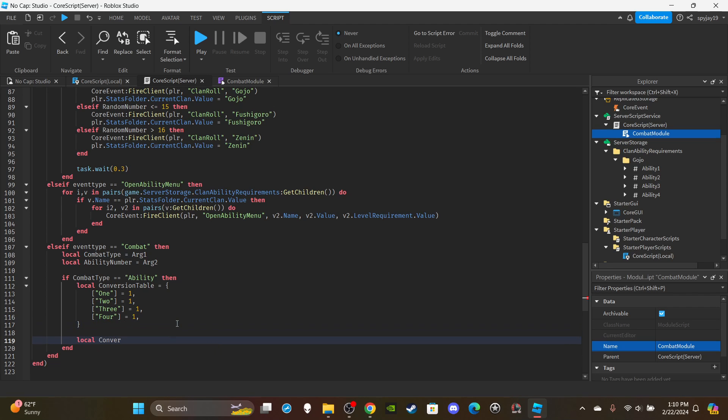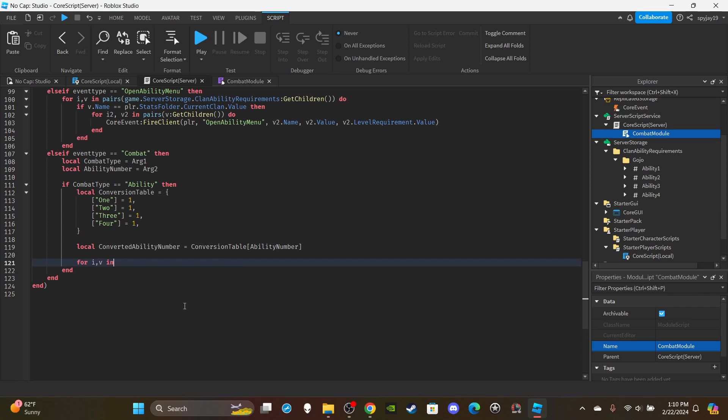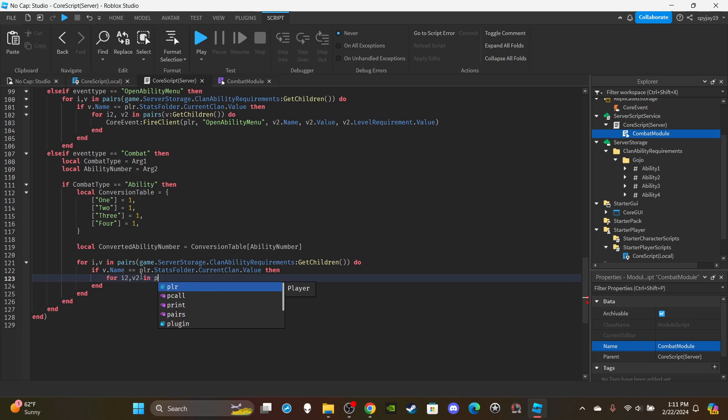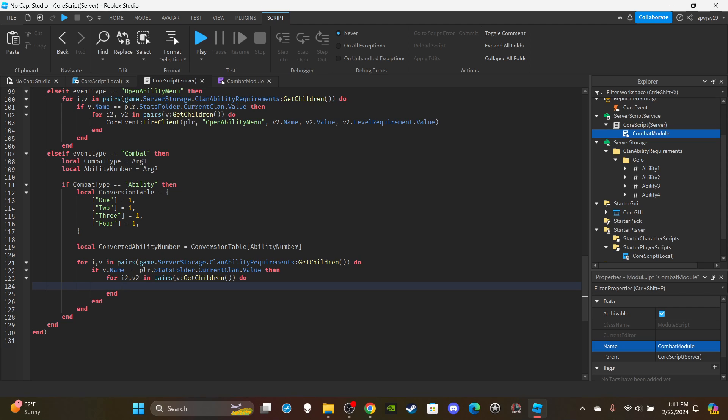Create a variable: local convertedAbilityNumber equals conversionTable[abilityNumber]. Then set up a for loop: for i, v in pairs(game.ServerStorage.ClanAbilityRequirements:GetChildren()). Similar to the check above, say if v.Name is equal to player.StatsFolder.CurrentClan.Value to make sure we're accessing the correct clan. Then do a nested loop: for i2, v2 in pairs(v:GetChildren()) to iterate over all the abilities of that clan.